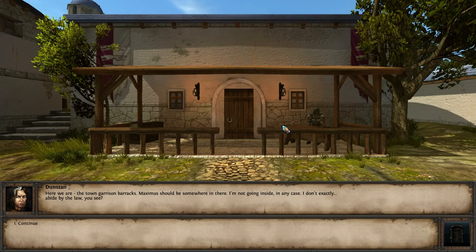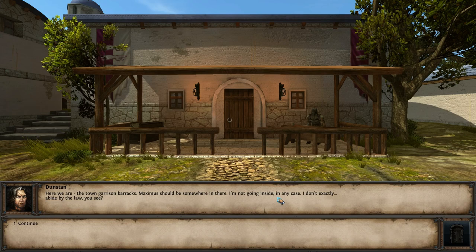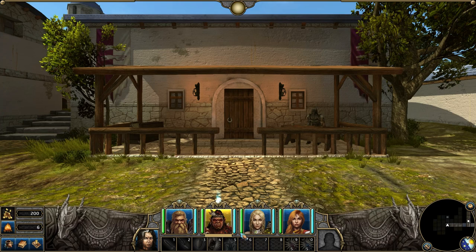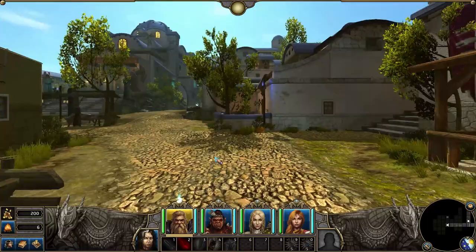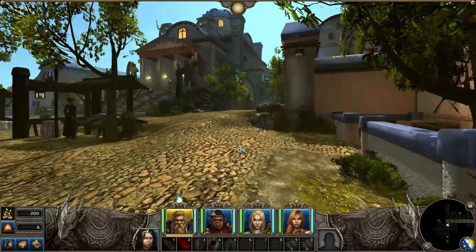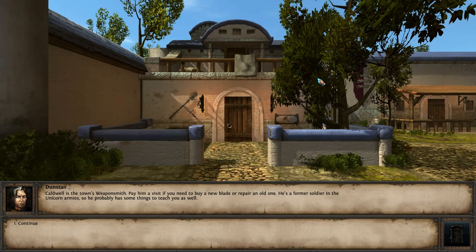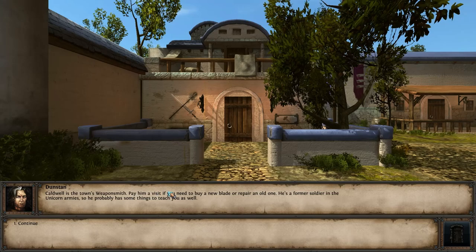I'm going to walk around this town. I've just arrived at this peninsula with my band of heroes. There's a guy called Dunstan that's showing us around. The town garrison barracks — Maximus should be inside. He tells me to abide by the law — well, I will. I've got a human defender, an orc barbarian, an elf ranger, and a human mage as my party. It's the standard party — I don't know what I'm doing so I just chose the standard, as you should.